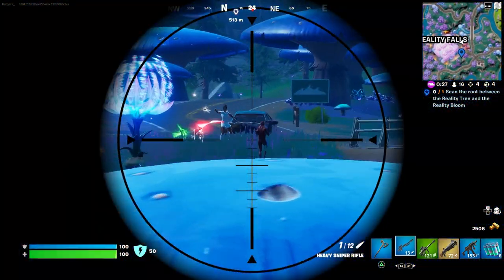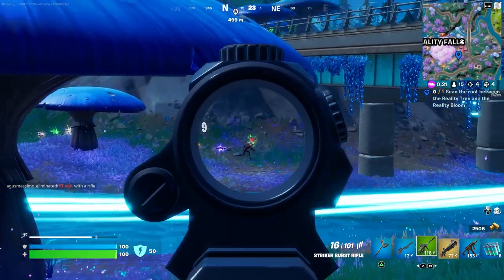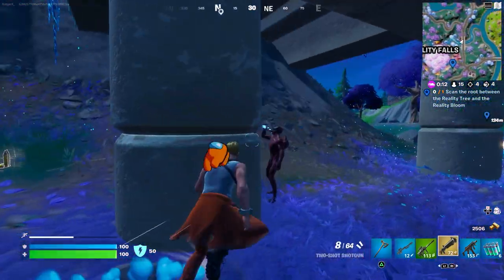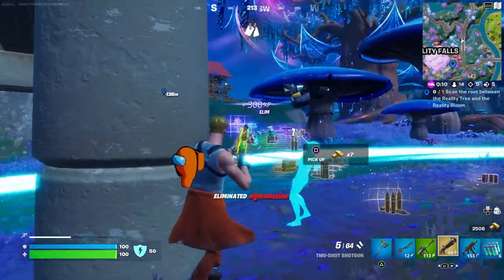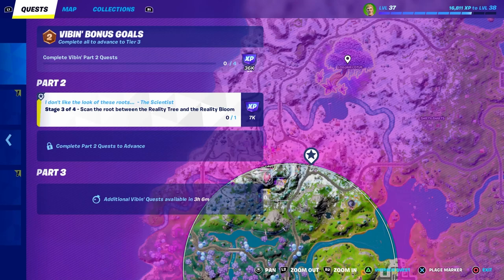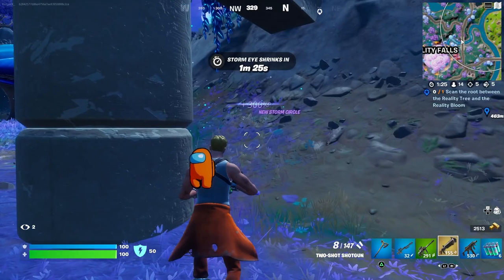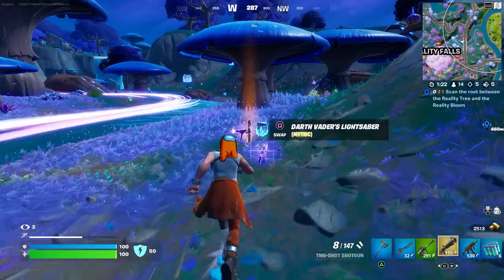Some people are actually fighting there. Let's see if we can finish it off. The roots are going towards Logjam, and that's why it's called Logjam Lotus at the moment. Here we have to scan the root between the reality tree and the reality bloom. Let's go there — it's partly in zone but we should be fine.